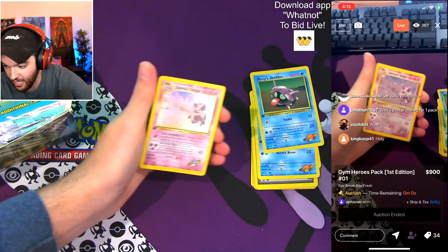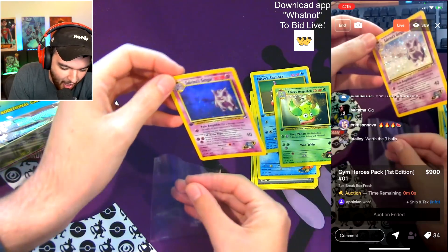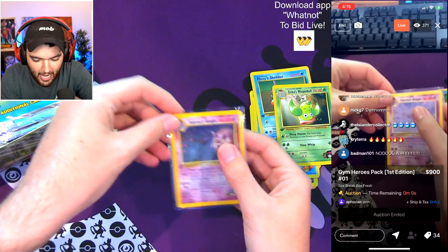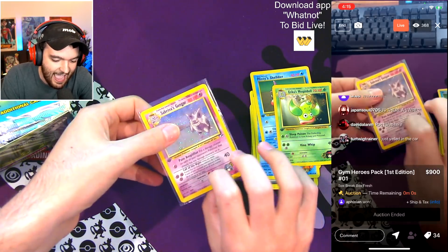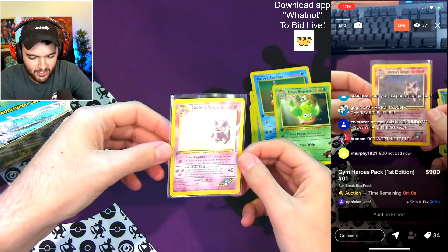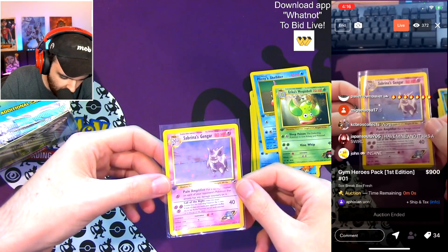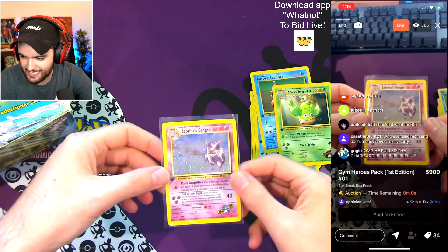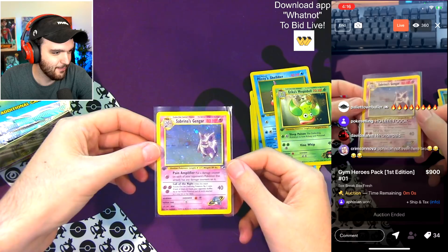Oh my God! Are you kidding me, John?! On the very first pack — I'm shaking, I'm actually shaking. There is no way. It is a beautiful one too. He pulled on the very first pack a PSA 10, $8,500 card! I don't see any print lines on this — this is maybe a PSA 10. It's actually perfect. Oh my god. That is literally the god pack.